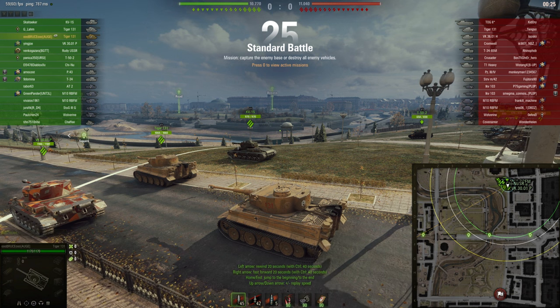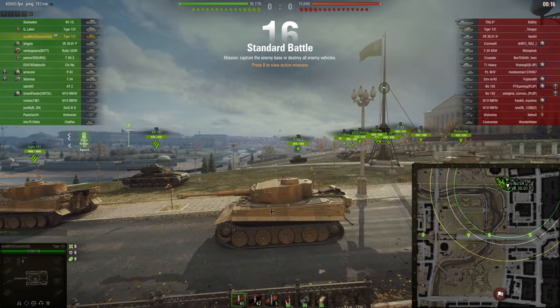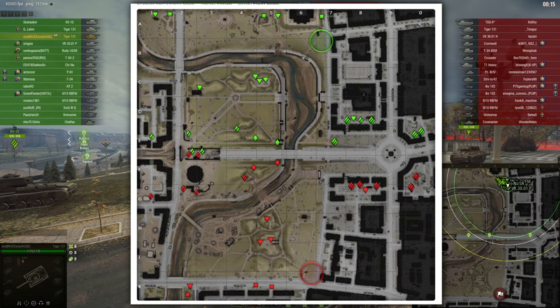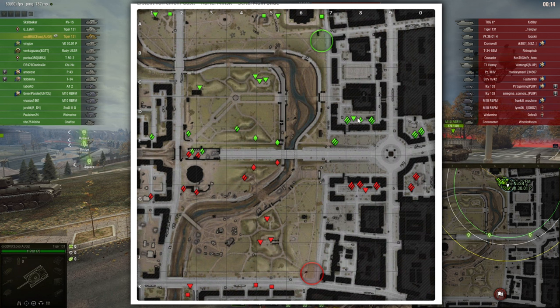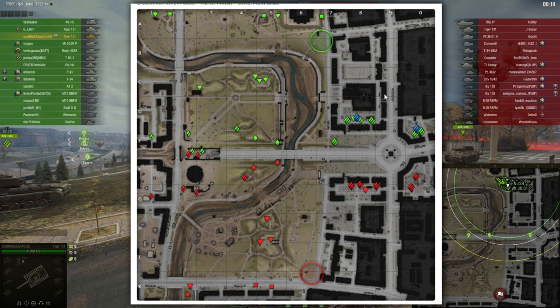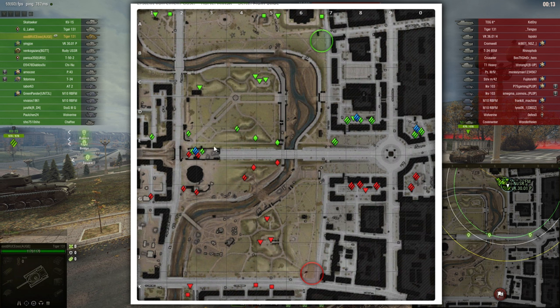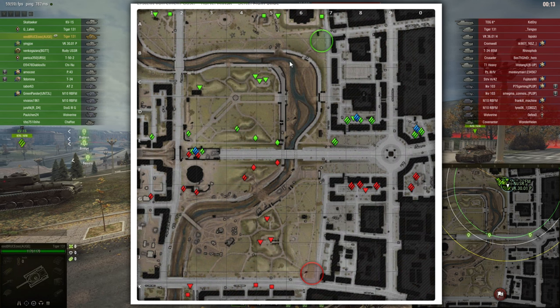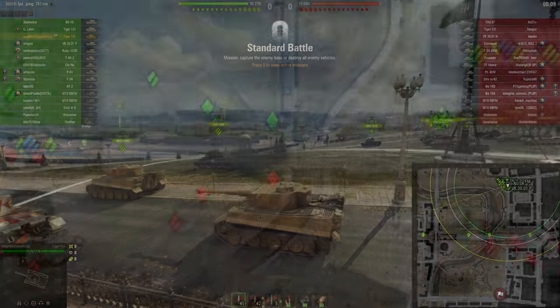First game in the Tiger 131 — we're spawning on Mines in a tier 6 game. Let's take a look at the map. Spawning in the north, with a heavy tank most people go to the heavy lane, either supporting or playing aggressively. However, with a tank like the Tiger 131 you're not a brawler, so instead you can refocus and try to win the important strategic position on this map, also helping to control the cap circle area if the enemy wins the heavy flank.